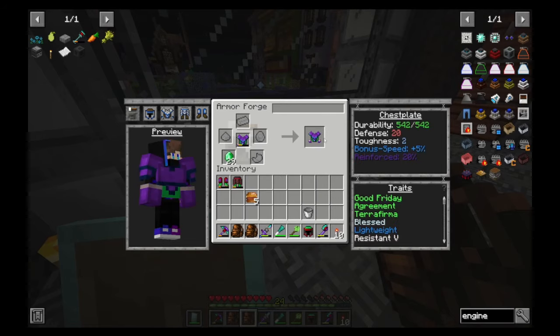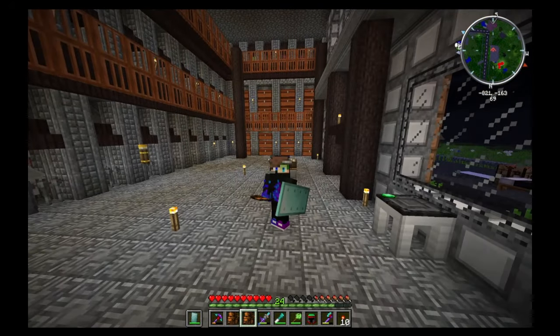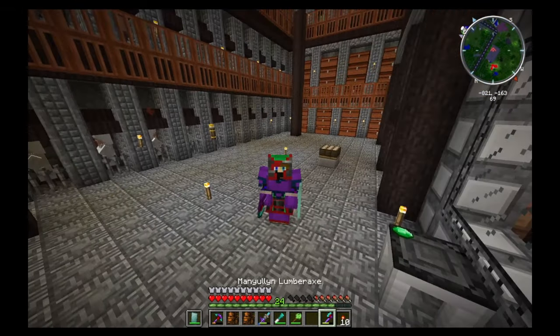We can simply do that by inserting each and every item. Look at that — all armoured back up! Now we are back to being unstoppable.